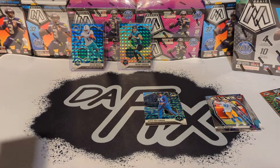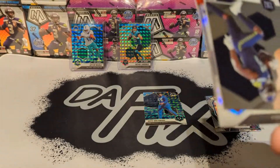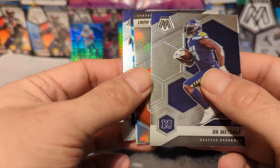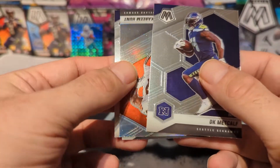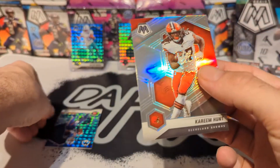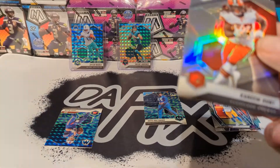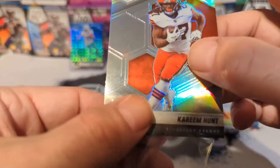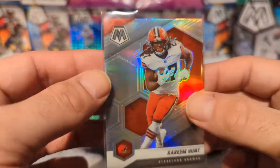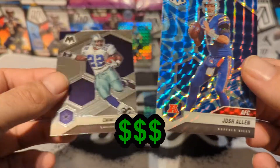Not a bad start to the box. We got a silver — silver of Kareem Hunt it looks like. Okay, Kareem Hunt on the silver. And then we got Josh Allen blue reactive — that's a really nice color match. Josh Allen AFC, we'll give him a top load.